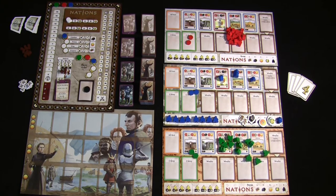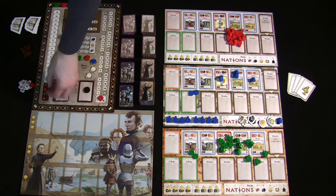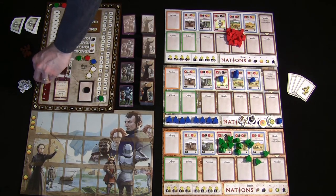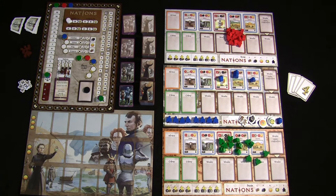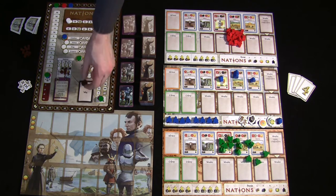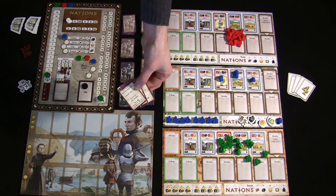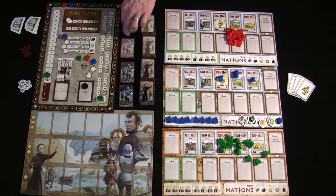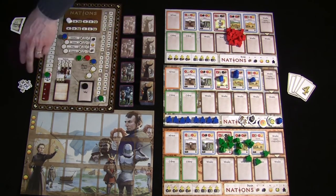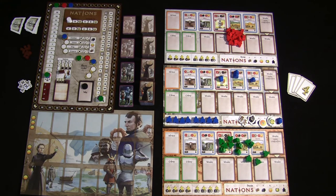Two other tracks to be aware of: the stability track and the military track. Every nation starts with exactly zero military and zero stability. On the scoring board there are also spots for wars and event cards. At the beginning of the game, both the war and event spots should be empty. Your starting setup should have: zero military, zero stability, architects based on player count, your chosen difficulty level, round zero marked, and heritage books placed in player order.